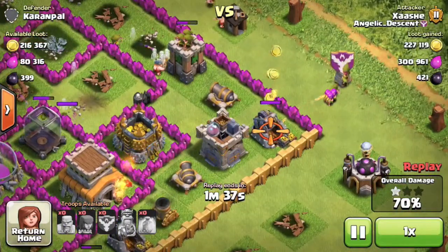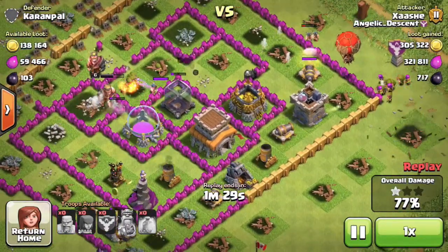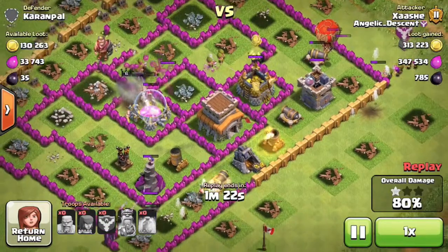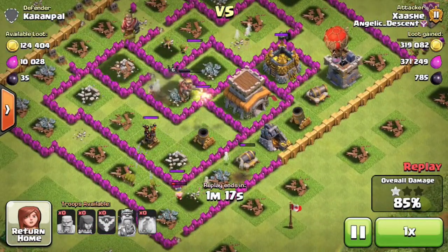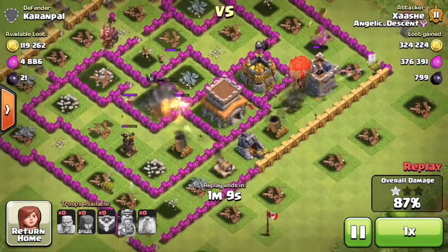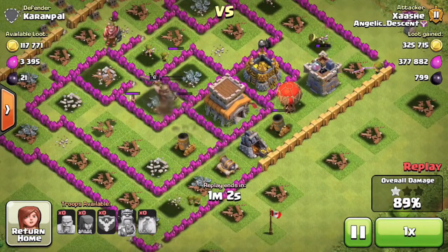I dropped my Clan Castle, which had about 20 archers and one level five balloon in it. If it wasn't for that one level five balloon that I got yesterday, I would not have three-starred this base. The balloon started going for the defenses, and fortunately three or four archers at the bottom took out the level six air defense, which made it possible for the balloon to travel throughout the base.